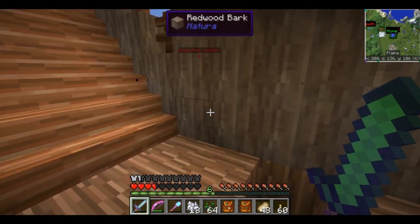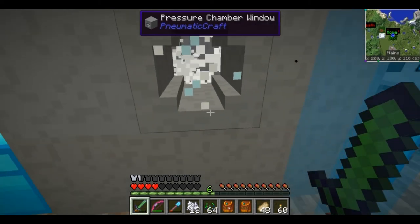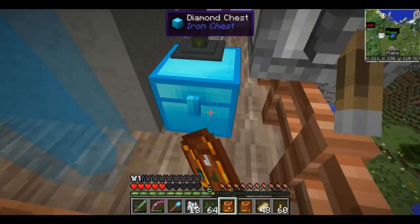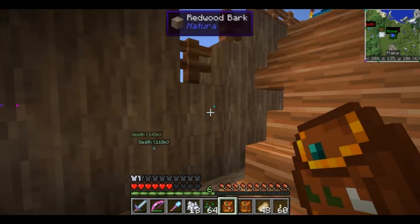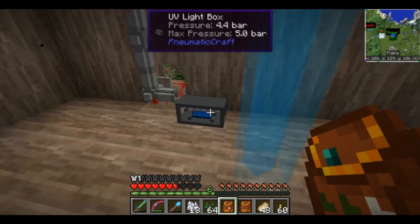We currently have a slight glitch with Pneumatocraft - sometimes it shows that you are inside the pressure chamber when you obviously are not. So, we can take these empty PCBs out. It stinks that they don't stack now. I wonder if I put them in a barrel, if I could pull a stack of them out at once - probably not, that's most likely been corrected.